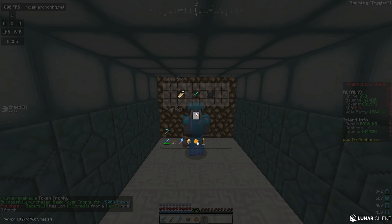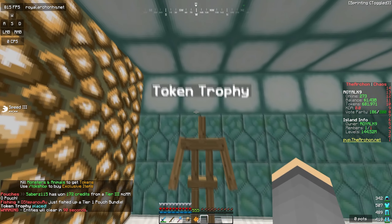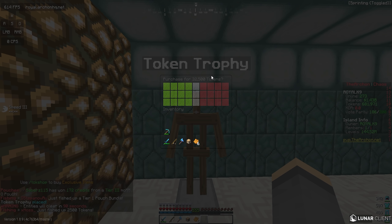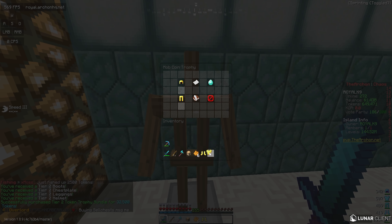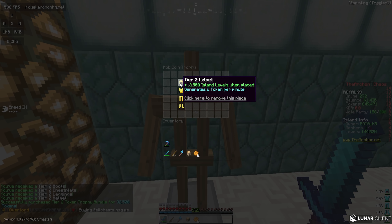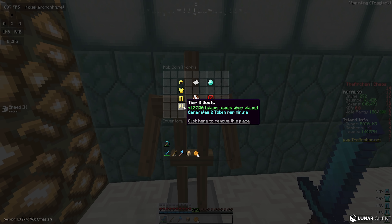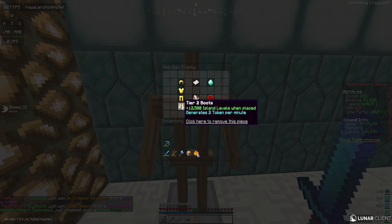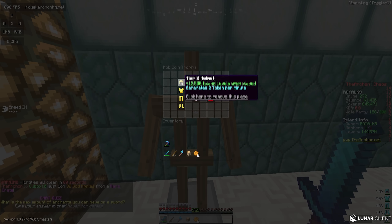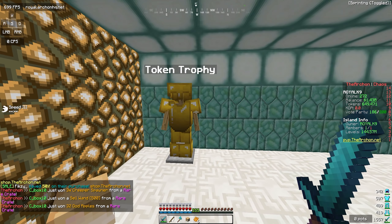I have a ton of tokens to spend anyway. So basically you get this little armor stand, you place it down, put the token armor on it, and this is actually going to generate tokens while AFK — all you have to do is have an alt near it. There we go — you guys can see it generates two tokens per minute and it adds to your island levels, which I didn't even know. That is actually lit — I thought I was going to be spending a ton of tokens and not getting island levels out of it. Each piece is adding two tokens per minute, so this generates eight mob coins per minute right here.